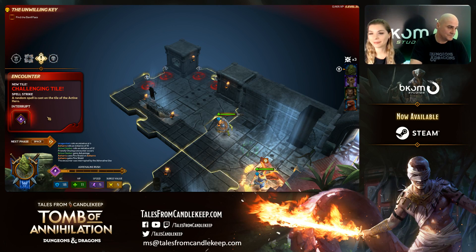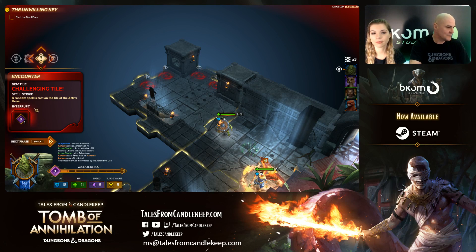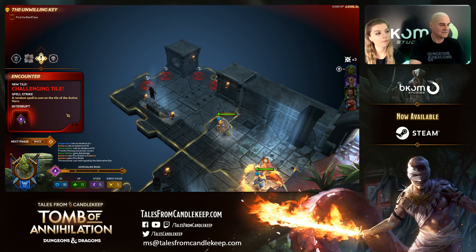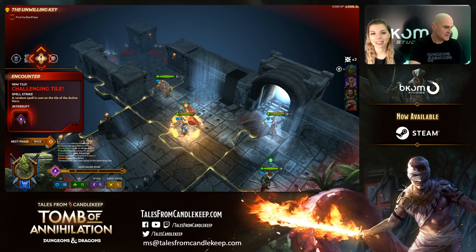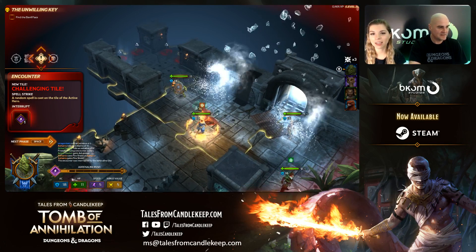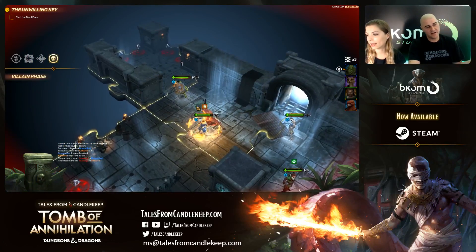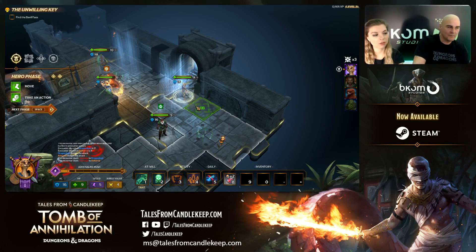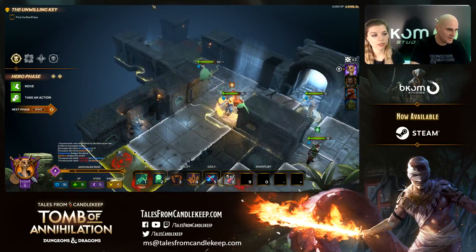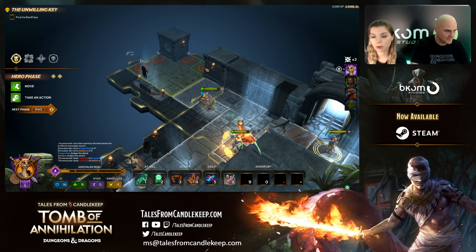You can choose to interrupt an encounter using adrenaline — which you gain by killing monsters — or just decide to suffer it. This one is a Spell Strike: random spells cast on the tile of the active hero. I'm just going to take it. Lucky — it misses, but I still got one point of damage. We're looking to find the Devil Face right now in the quest.